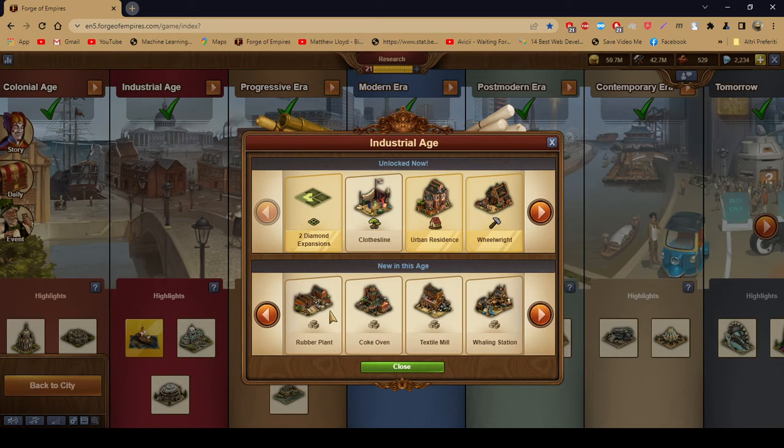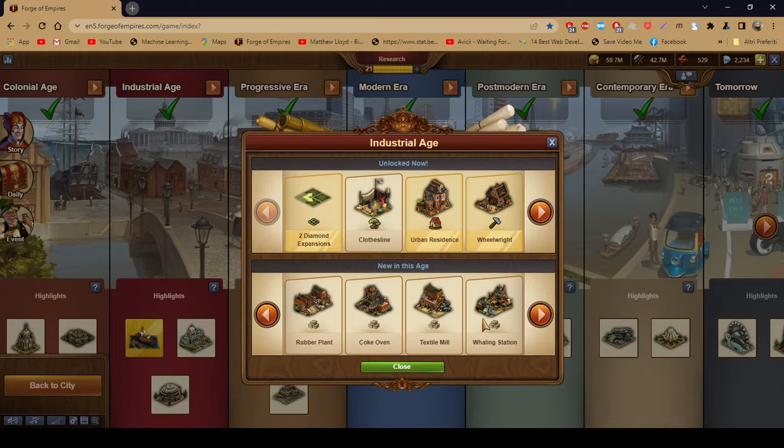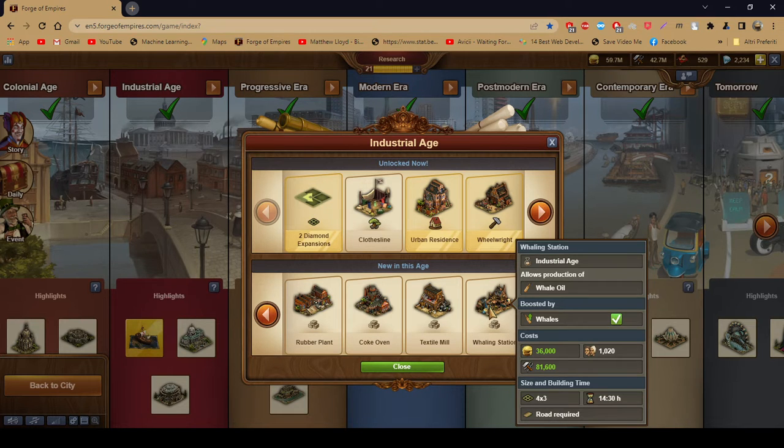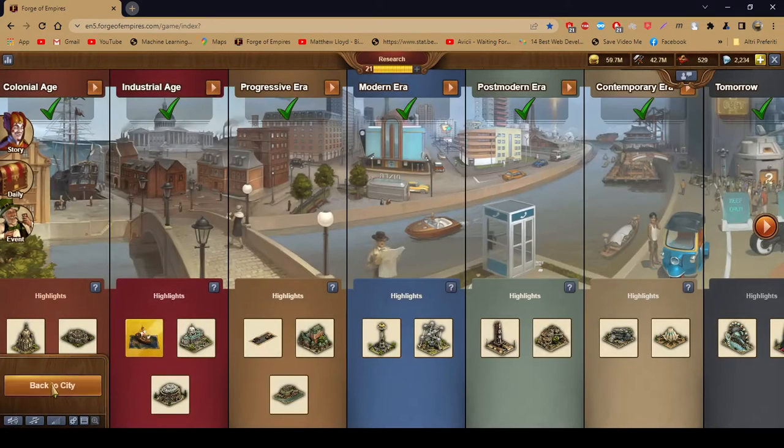The gunsmith is the two-by-two version of the alchemist from the High Middle Age. I still have the gunsmith I built in the Industrial Age and carried it forward because of its relatively low footprint. The ceramics factory — I built more of these than the chemical plant because it produces more supplies. As for goods, you get the rubber plant, the cork oven, the textile mill, the whaling station, and the fertilizer plant.